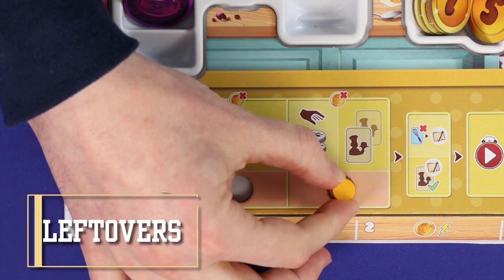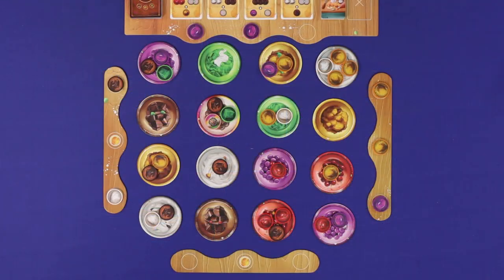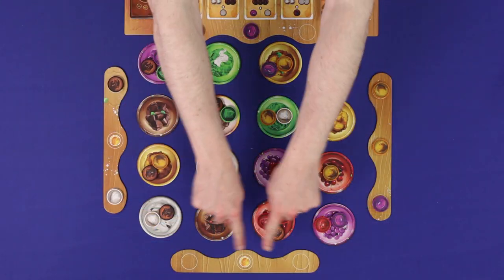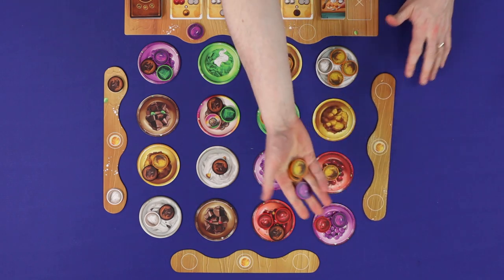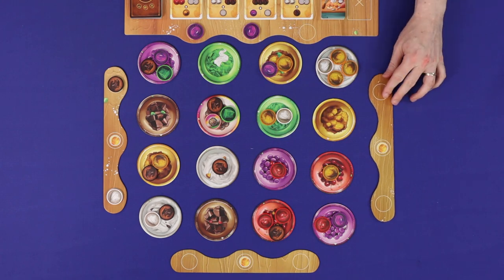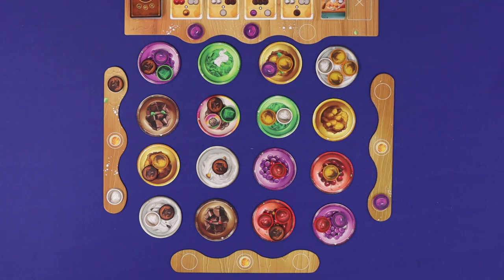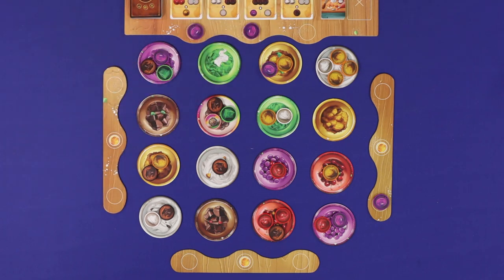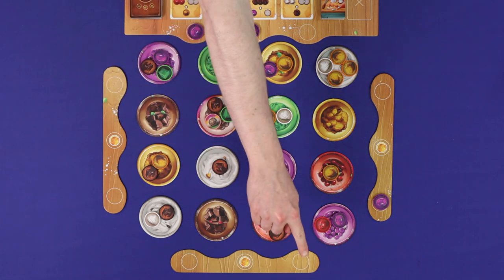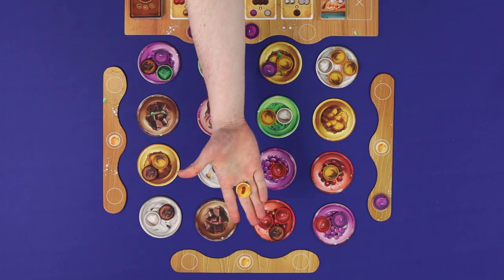The other action which lets you pick up ingredients is the take leftovers action. Choose any one of the four leftover tile displays and then take all of the tiles on it, adding them to your storage in the same way — you'll need to leave behind any ingredients you can't legally store. If your chosen leftovers includes a visible golden token icon, gain one from the supply. You can choose to take leftovers from an empty tile, in which case all you would get would be the golden token.